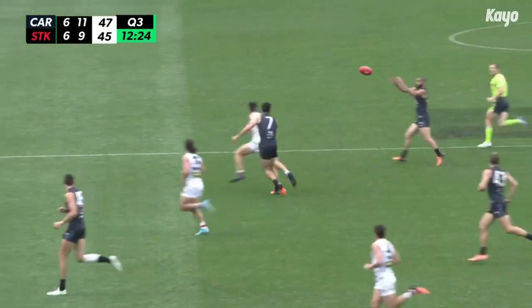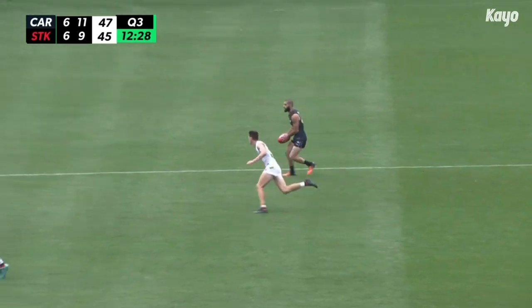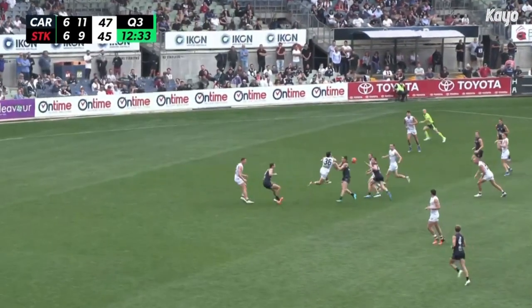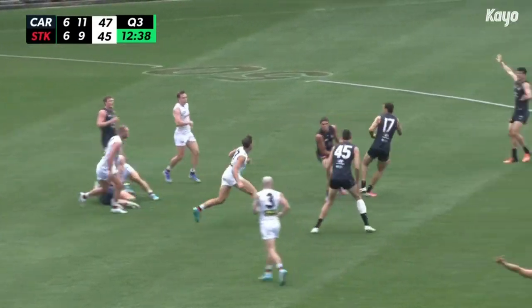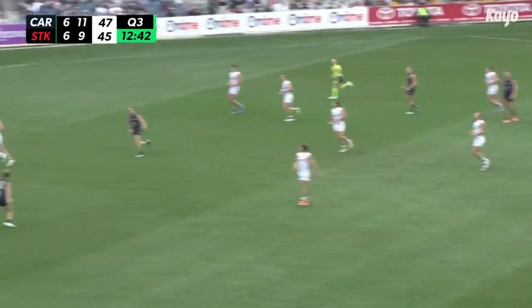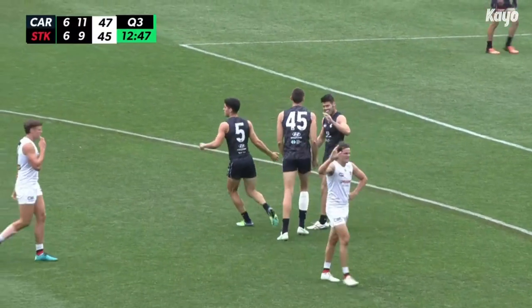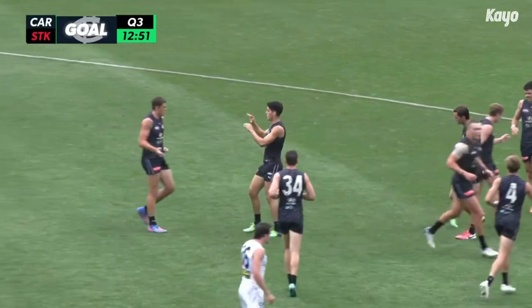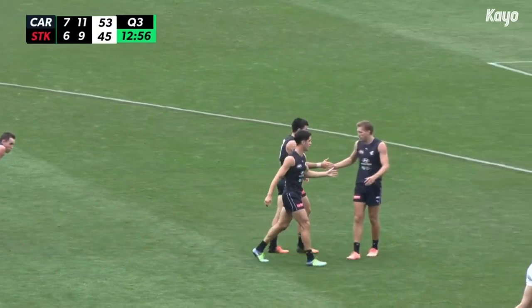Saad's hemmed in — puts the step on Sharman, goes inside the 50. Cripps presents, can't mark. Philp comes flying through for the Blues inside the arc. Cripps goes to ground — can't have it, brushes off a teammate as he fed the footy out to Chera. Left foot kick — that's a wonderful goal. Adam Chera showing every bit of his class. His second of the term, and Carlton out to an eight-point lead.